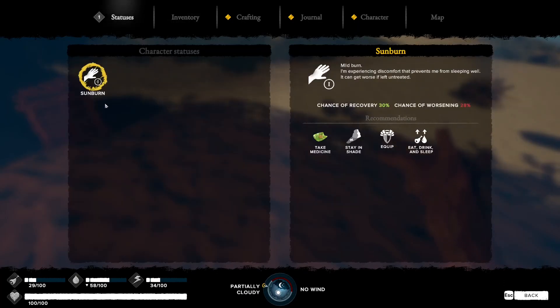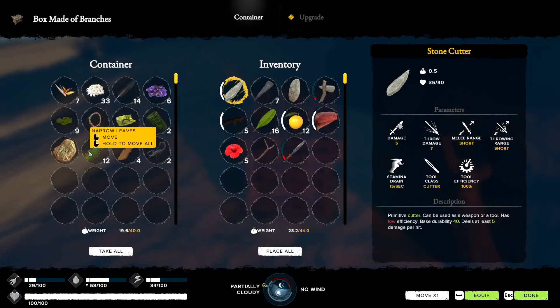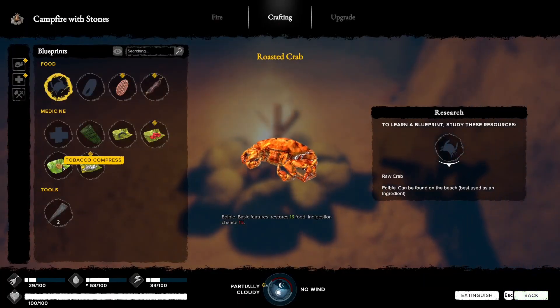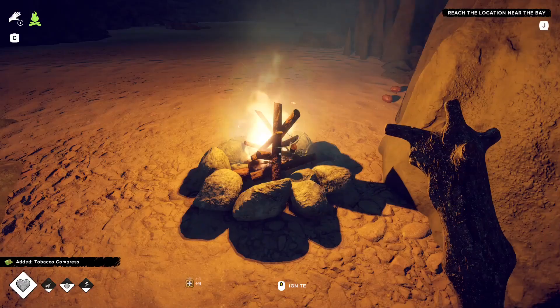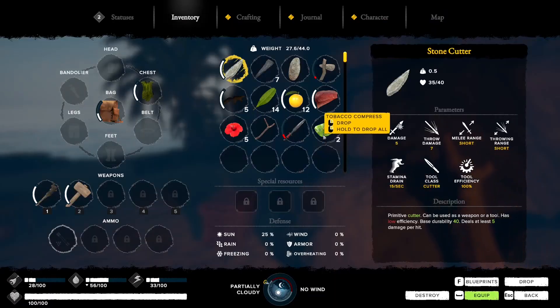Checking our status - sunburn. It says take medicine: tobacco compress. Let's make a couple of those and now we can deal with the sunburn just by taking the tobacco compress. Done - that's cured.